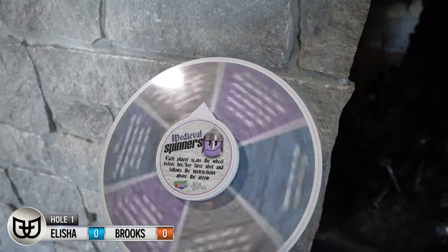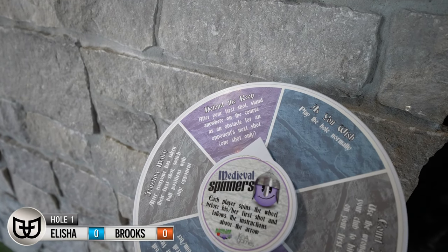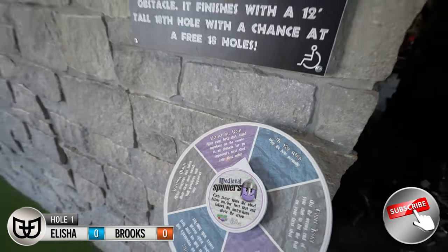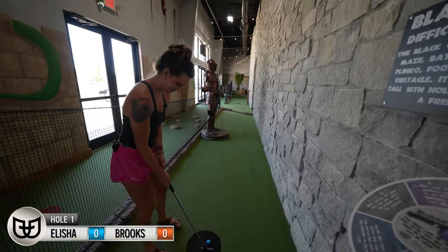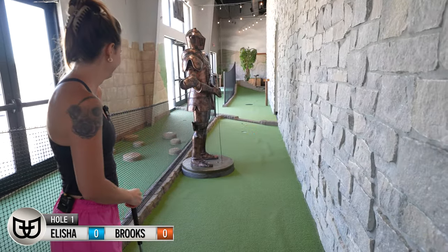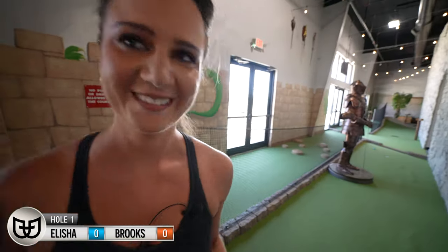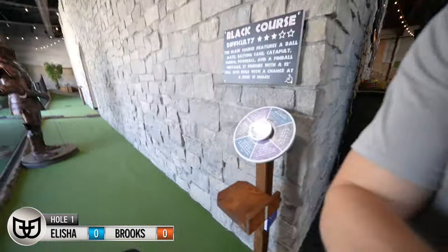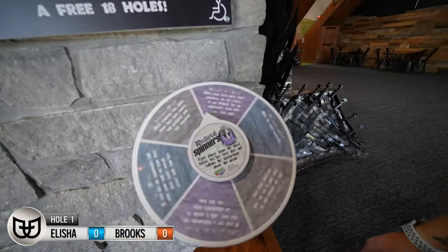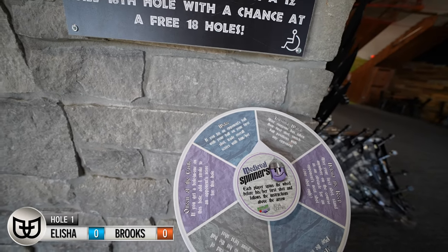Give it a whirl. It's on the purple. After your first shot, stand anywhere on the course as an obstacle for the opponent's next shot. Well, that just hurts me. If you hit an opponent's ball with your ball on your first shot, trade overall scores with him or her.